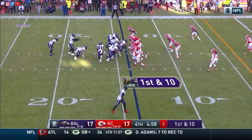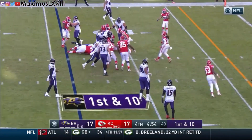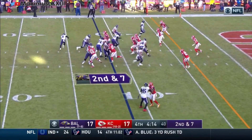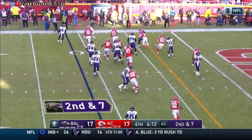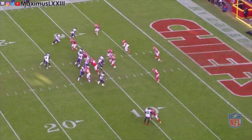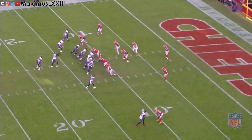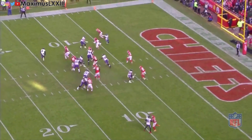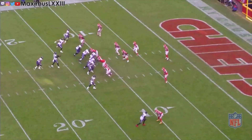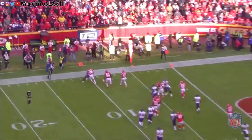On 1st and 10 from the 14, Lamar Jackson gives the ball to Gus Edwards out of the pistol formation for a gain of 3 yards. With the same look on 2nd down, Jackson keeps the ball and bumps it outside. DB Steven Nelson makes a good open field tackle and limits the gain to 2. Taking a second look at John Brown, who is at the top of your screen, he runs a casual route and doesn't pick up any blocks. If John Brown picks up his cover man Nelson, Jackson can likely outrun the defensive end to the edge for a larger gain.